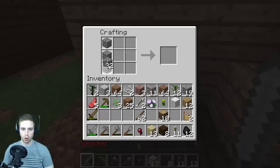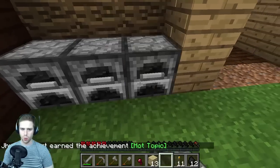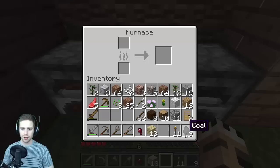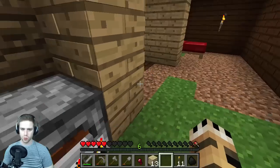The cobblestone even has 3D textures in the crafting menu, which is pretty cool. Let's make three furnaces and place them over here, then put some coal in each of them. Put the mutton in to cook — that's right, I needed food. Perfect.